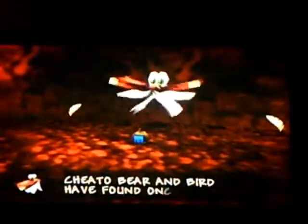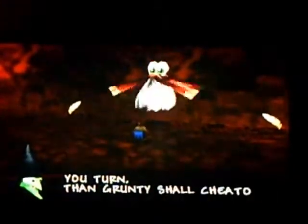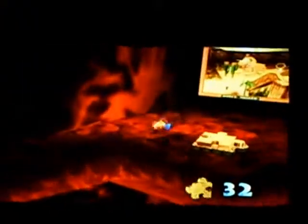Over here, you can only access as a pumpkin. 'Cheeto, bear, and bird have found once more another spell they get. One more page I see you turn, then Grunty shall Cheeto burn. Nasty witch, so the code I shall tell — enter red feathers on sandcastle floor in Treasure Trove Cove.' And we get some gold feathers. Thank you, Cheeto. You can only access this place as a pumpkin. They make a difficult pathway here which can be traversed easily by just jumping over things. After you pass a certain point — yep — and we transform back.